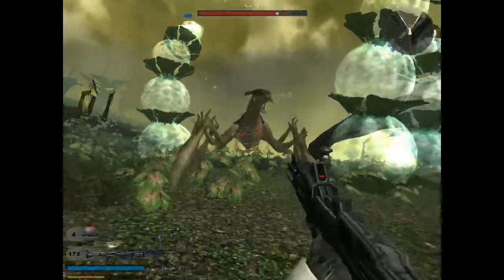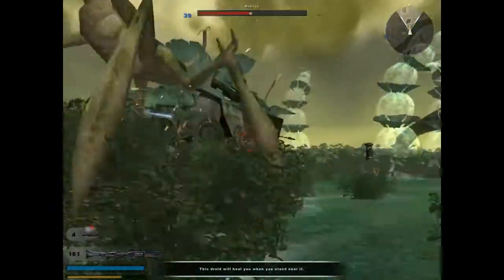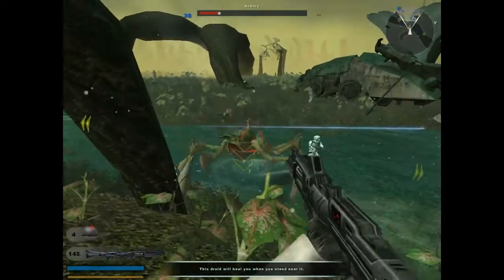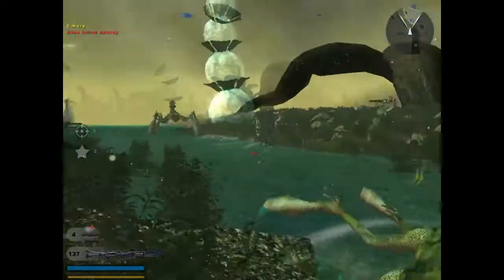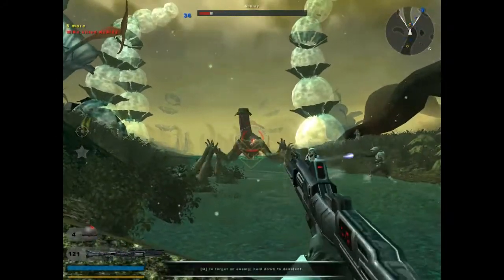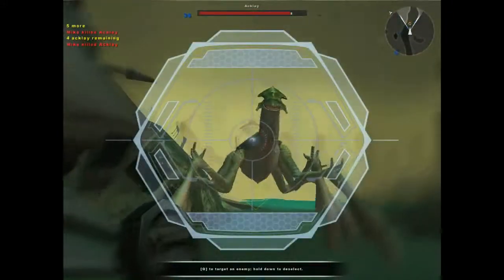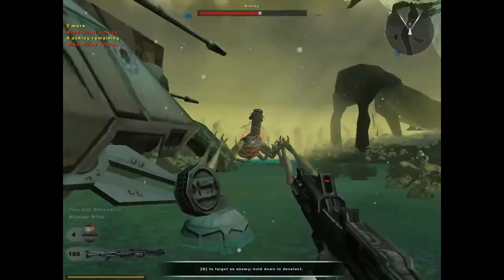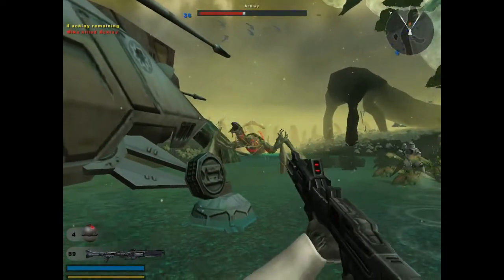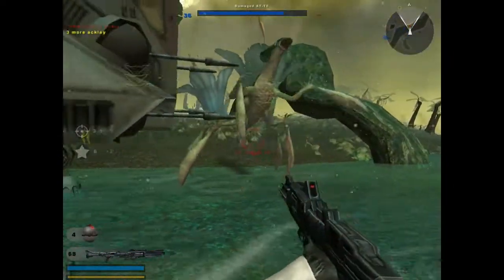Now you need to kill these Ackley. The hitbox on these things is a little tricky, but I find just aiming at their stomach is the best way to go. Usually with a clone trooper, you can waste about a full clip and that'll pretty much knock them out. If you aim at the head, there's no hitbox there, so don't aim for the head — just aim for their stomach, their underside, and that'll get them.